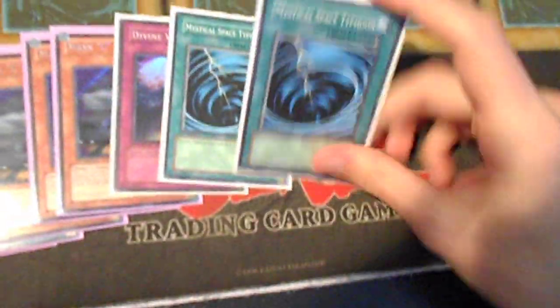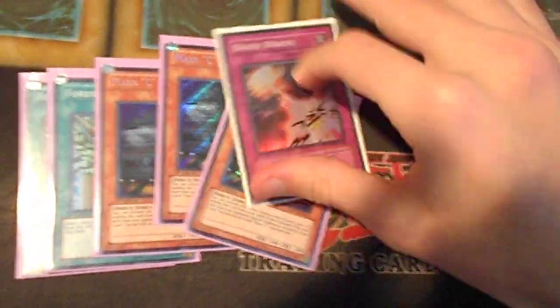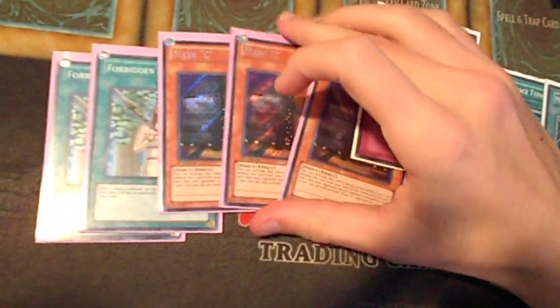Try it. Try the extra MSTs — I recommend siding one more or two more. You could try Forbidden Lances — great card in here. You could put in Maxx C if you want, I just couldn't find the room. I took them out — they were really dead for me because I always draw them when I don't need them and don't draw them when I do need them.